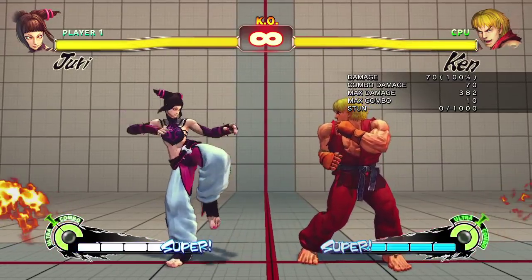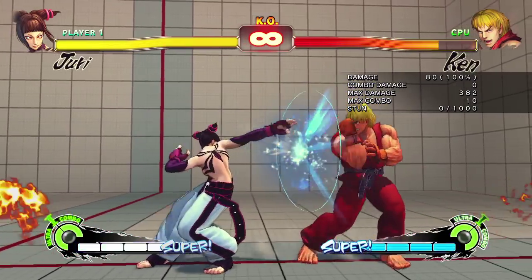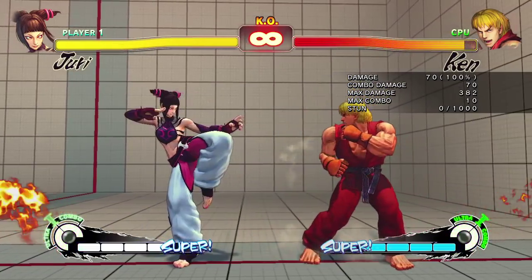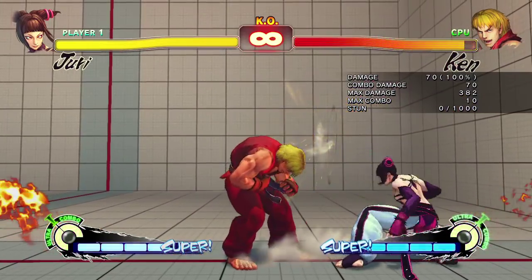The medium attacks are a little bit more noticeable. The far standing one is a great poke — it's very far, moves her forward, and it's really fast, so you can catch a lot of people off guard with that one. I use that pretty frequently. The crouching medium punch is really nice; that's my favorite anti-air with Juri, and it's really good in all her combos as well. So that's going to be a very good poke.